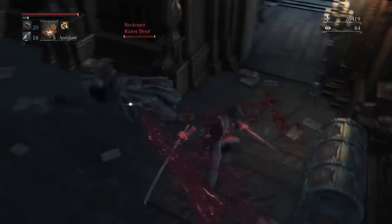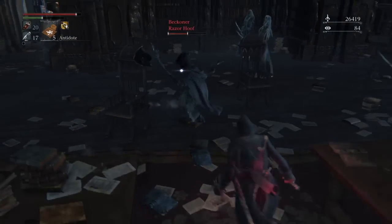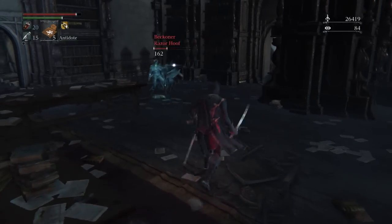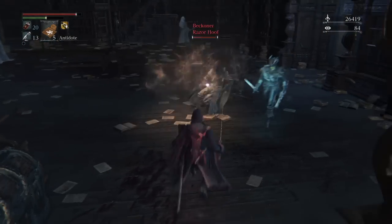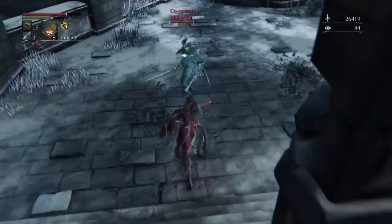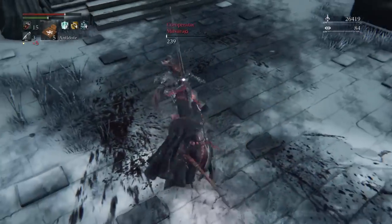Before we start looking at the stats, let me read the description on the weapon. 'Foreign made weapon wielded by the Royal Guard to protect Anneliese, Queen of the Vilebloods at Cainhurst Castle. When the intricate rippled engraving that spans the Chikage's blade is imbrued with blood, the sword sings in scarlet hues. However, the rite eats away at the wielder's very essence.' So let's start with the stats.